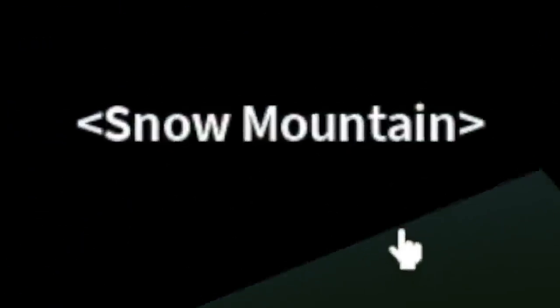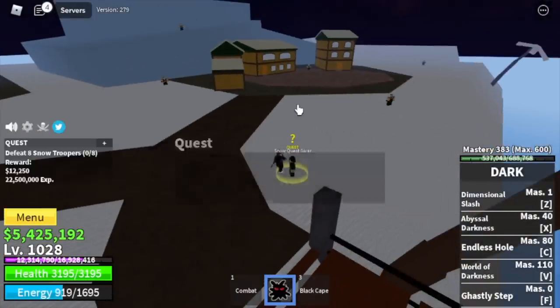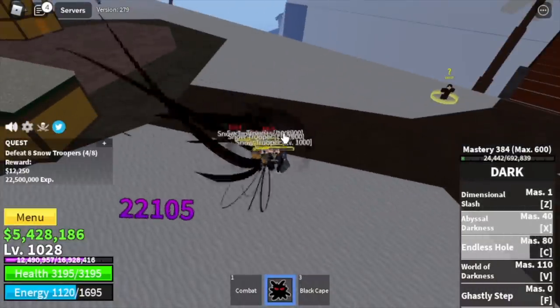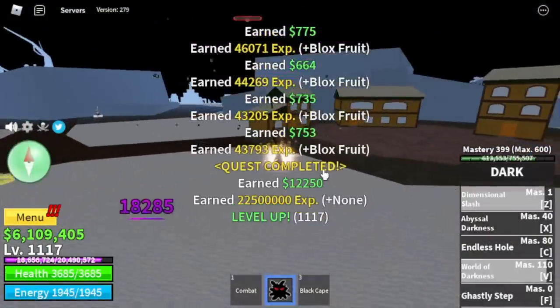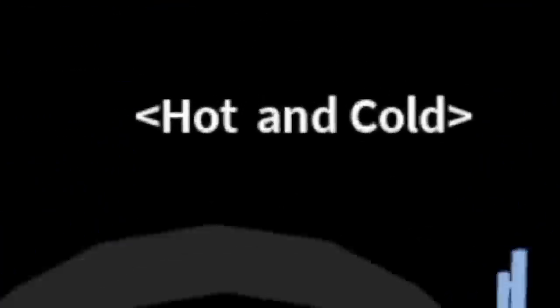Next up is the Snow Mountains. Same strategy with the Snow Troopers. At this level, Logia is in effect. Lure four at a time, do this twice to finish a quest and level up. Target level here is 1150. If you want, you can switch the Z skill Dimensional Slash back to the previous unawakened skill — I'll show you later why.